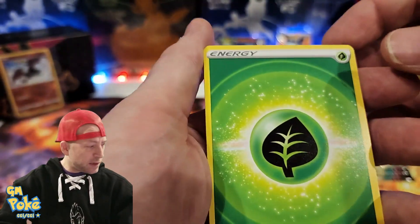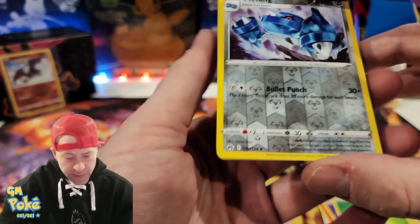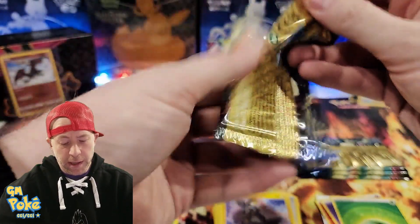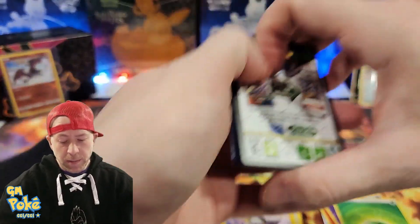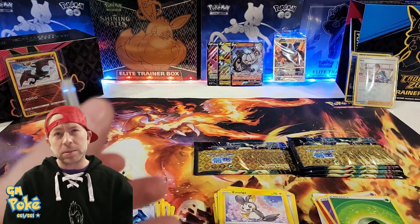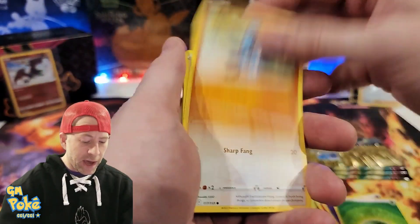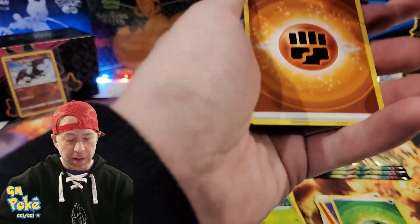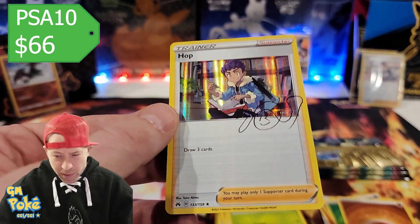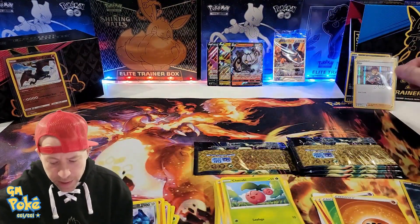Next pack — we pulled a Mewtwo, and that's not even a rare. Keep pushing through. What's the ratio you guys are finding for gold cards? I think it's about one in six boxes. I haven't seen one in three or four boxes now. We also got a Lapras gallery card — I really like that one, I'm a fan of Lapras. And we got the Hop signature card again — maybe it is thinner ink. Two hits: the Hop and the Lapras.